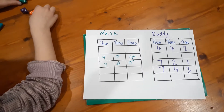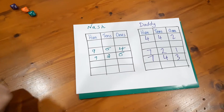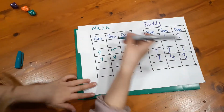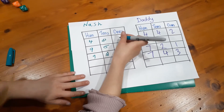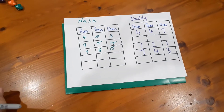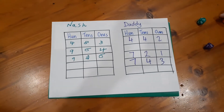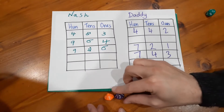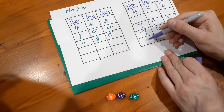Nash rolls 480 — he'll beat me there. He could change the order but decides to keep it as is. My turn: I roll and get a 9, making 930, but I still can't beat Nash there, so I put that down the bottom of the board.